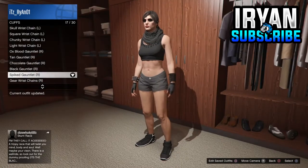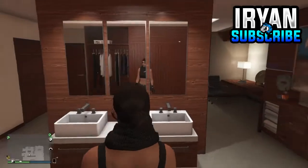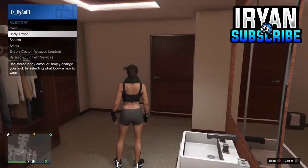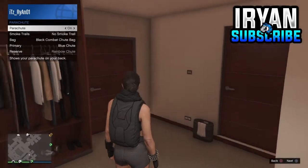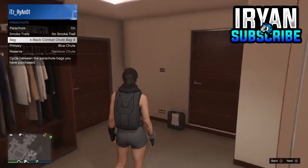Exit out of the wardrobe once you've equipped those, open your interaction menu, go down to Style, then go down to parachutes. Turn on the parachutes — you must have the black parachute bag. Once you've got that equipped, save it as an outfit.